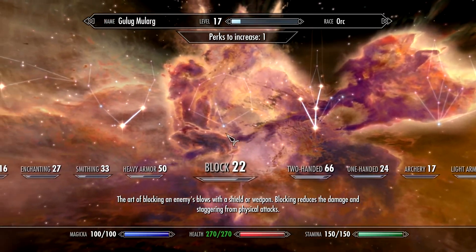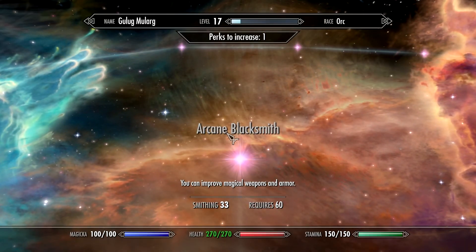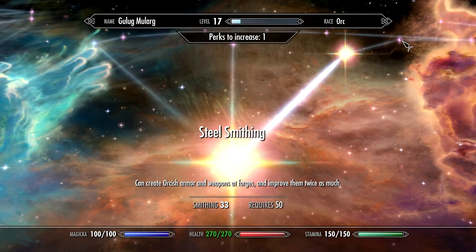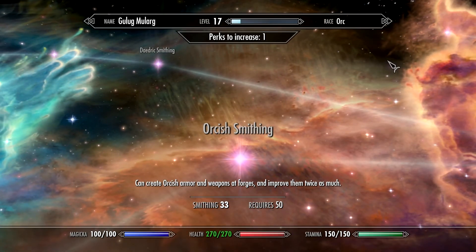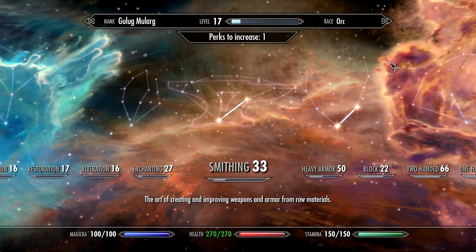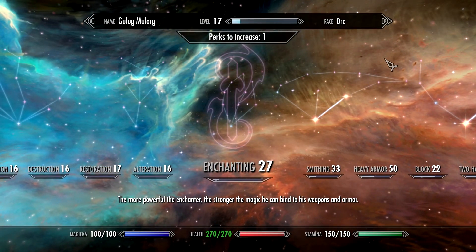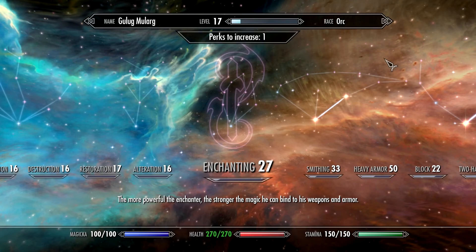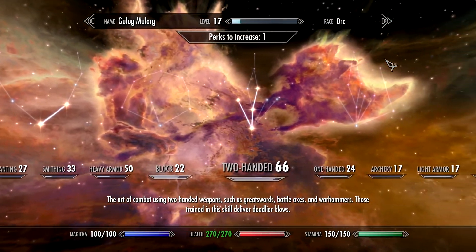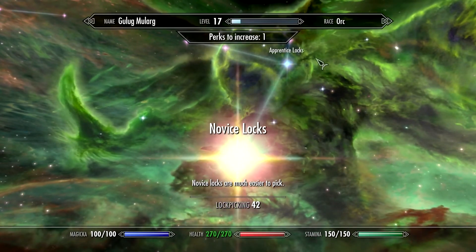Nothing I can do there unfortunately. Smithing is now up to 33, still need to get up to 60 so I can improve that kind of stuff. Orcish requires 50. I'm going to work on enchanting off screen as well - just disenchanting things that seem useful for me and probably selling things that aren't useful for me.